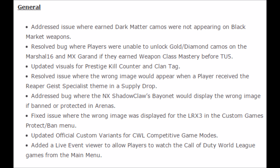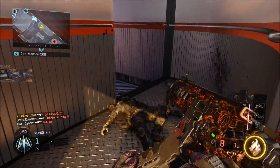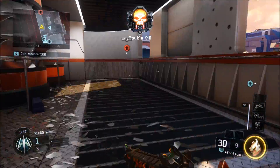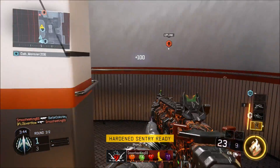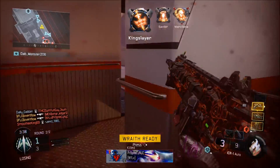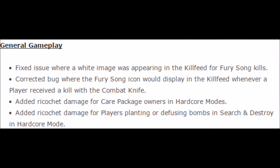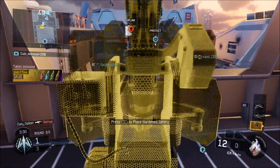Updated visuals for the prestige kill counter and clan tag on your gun — so when you're using your gun and have it prestiged, you'll be able to see the clan tag and kill counter much better, which is awesome. They resolved an issue with the black market and the specialist supply drops. There were some bugs with the Shadow Claw bayonet — it would display the wrong image. Also, in general gameplay, they fixed an image where when you were using the Fury Song for kills, instead of seeing the icon in the kill feed, you'd see a white image. They corrected a bug where the Fury Song icon would display in the kill feed whenever somebody was using a combat knife.